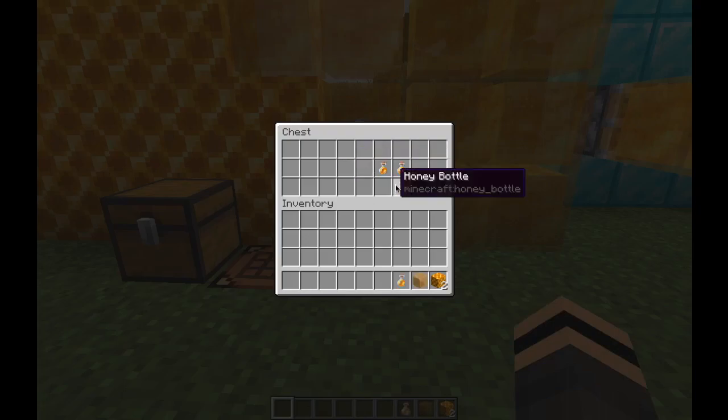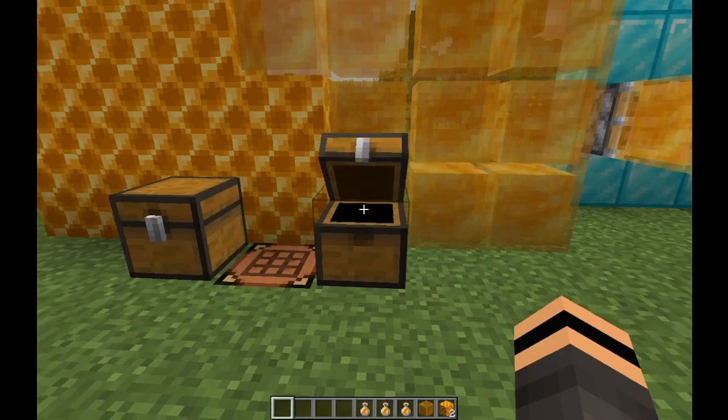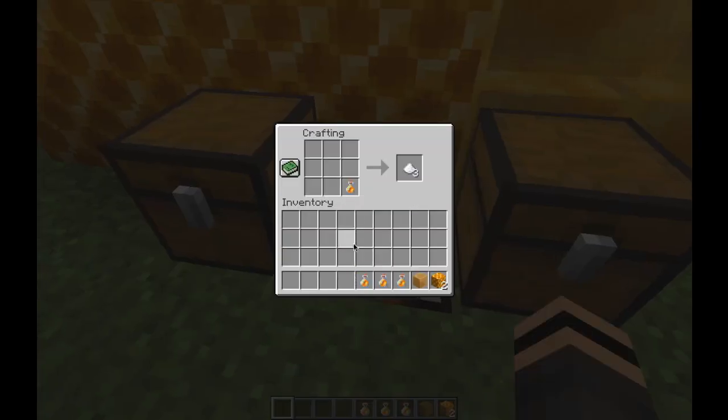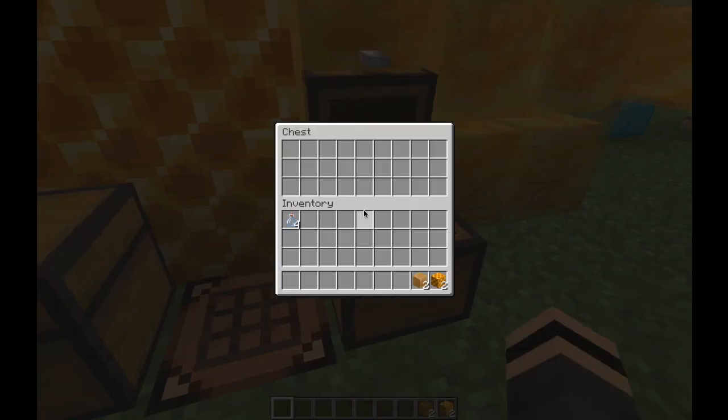The honey block is just really cool. It's crafted with four honey bottles. Honey bottles can't be stacked unfortunately so it's a little bit tricky, but that's all you have to do. You keep the glass bottles as well, which is nice.